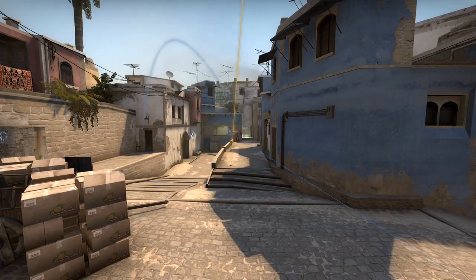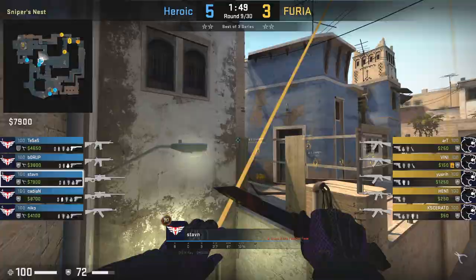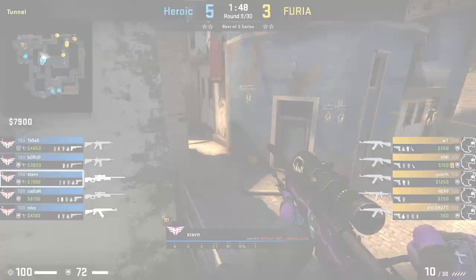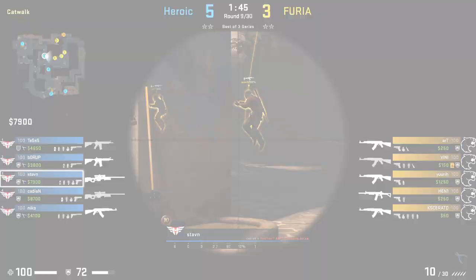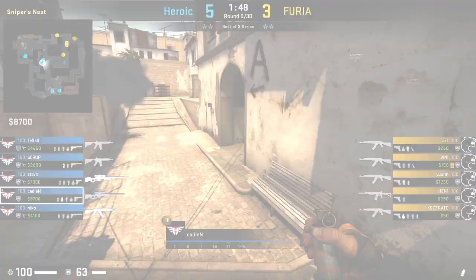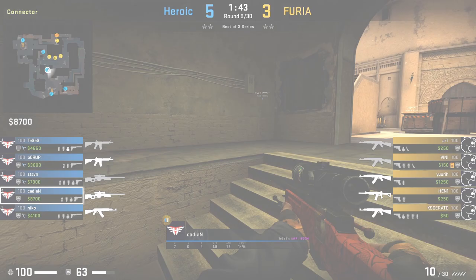To wrap up: Furia use 3 smokes and send 2-3 players rushing short while the other players pinch from apartments. The main issue with the B split is if CTs fight for mid — mid aggression from CTs can shut down the short rush. How can you deal with CT mid aggression? You can execute on either site quickly, which I have plenty of videos on. Furia in particular have strats where they go fast A and B, as well as the B split fake. I have a lot of strats in my Mirage playlist, so check it out. You want to get the CTs to respect that, then throw in this strat when you think they'll play more site heavy, leaving your short players an opportunity to get up short.